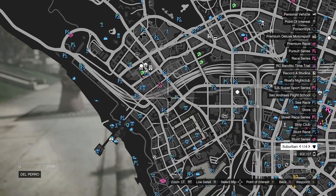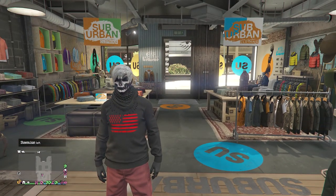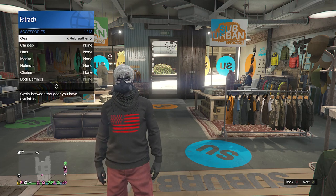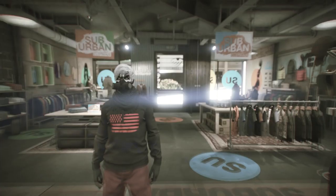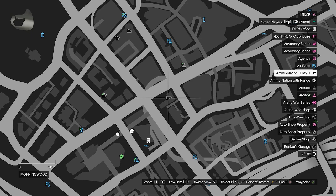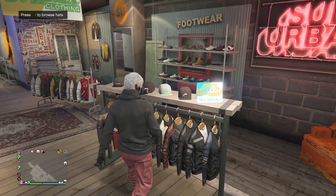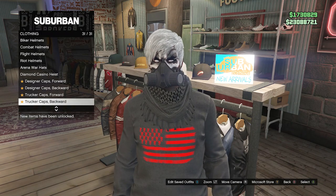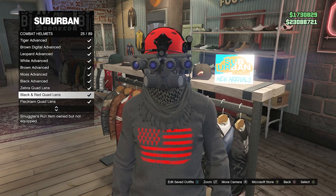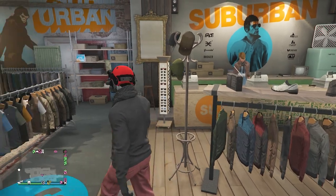Now to complete the head accessories, head over to the clothing store. First, equip the rebreather by pulling up your interaction menu, going to style, accessories, and on gear scrolling once to the right. If you don't have the rebreather, go to a gun store, go to the middle counter under gear, and buy it at the bottom. Then inside the clothing store, go to hats, scroll down to combat helmets on slot 23, and look for the black and red quad lens on slot 25. Equip it and you'll see it merges together with the rebreather.